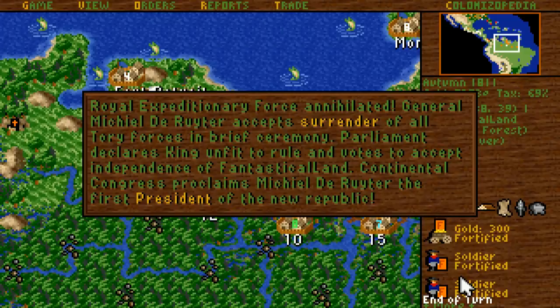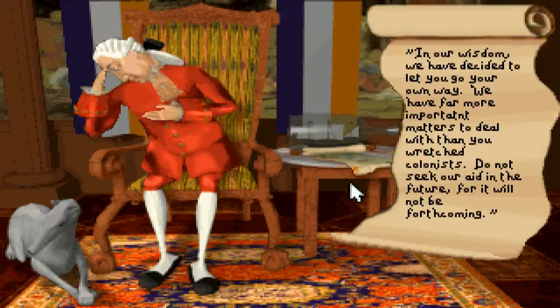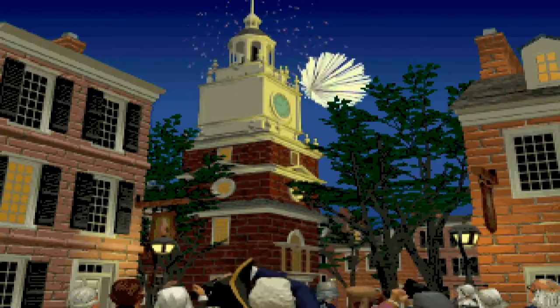Royal expenditure forces annihilated. General Michael de Rata — I didn't change my name, so there you go. Accept surrender of all Tory forces in brief ceremony. Parliament declares king unfit to rule and votes to accept independence of fantastical land. We are the Republic of Fantastical Continental Congress programs. Michael de Rata, the first president of the new republic. We are a republic — we have shunned taxes and birthed the nation in war. He looks slightly embarrassed. And they've pretty much shunned us, but there's plenty of other European colonies we can deal with and trade with.